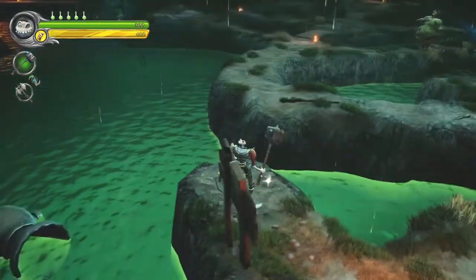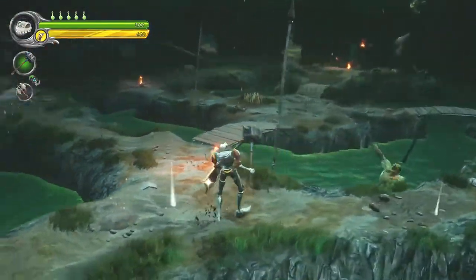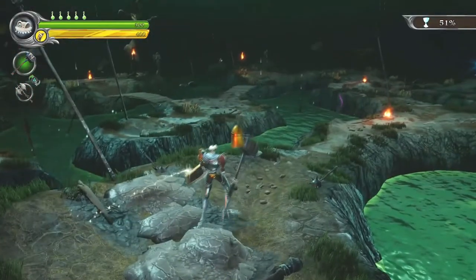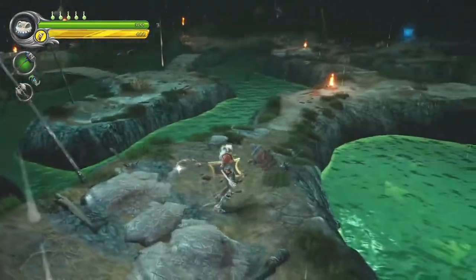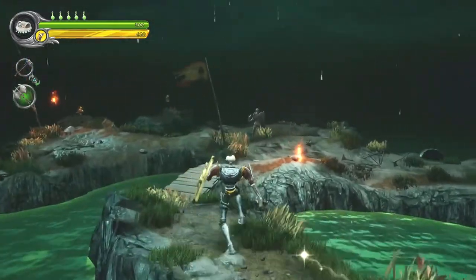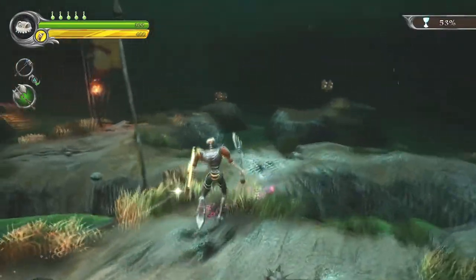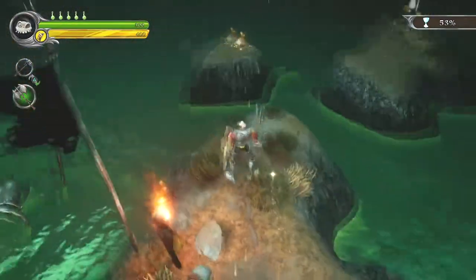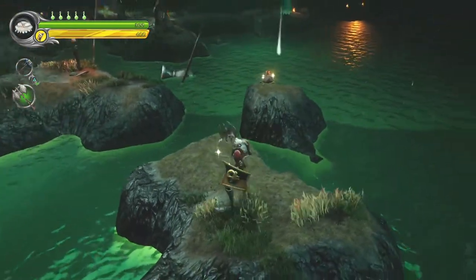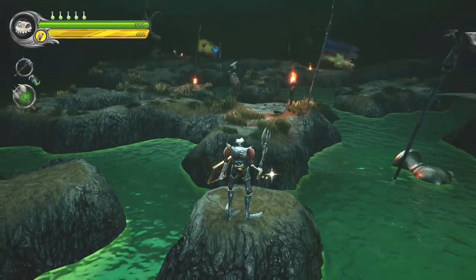Did that bridge just disappear? A lot of this level revolves around us using the daring dash to jump across certain areas. Every soul we pick up, a little bit of the land disappears - I never noticed that before. These bridges are disappearing. Using the daring dash is a good idea in theory; when it works it's fine, but quite often it won't work and we will fall into the river and lose an entire life bottle.